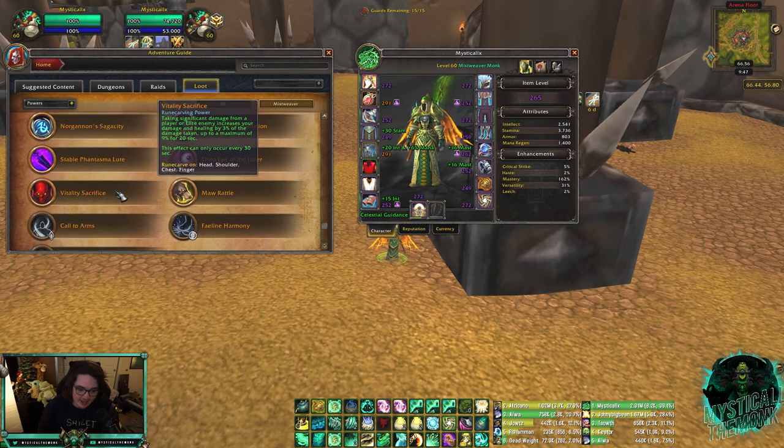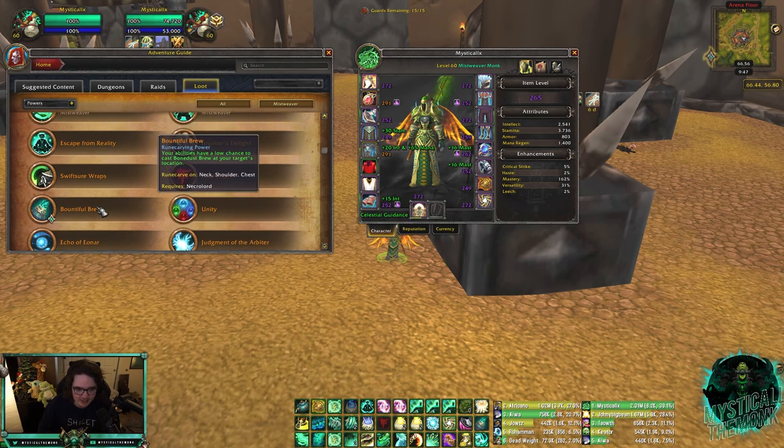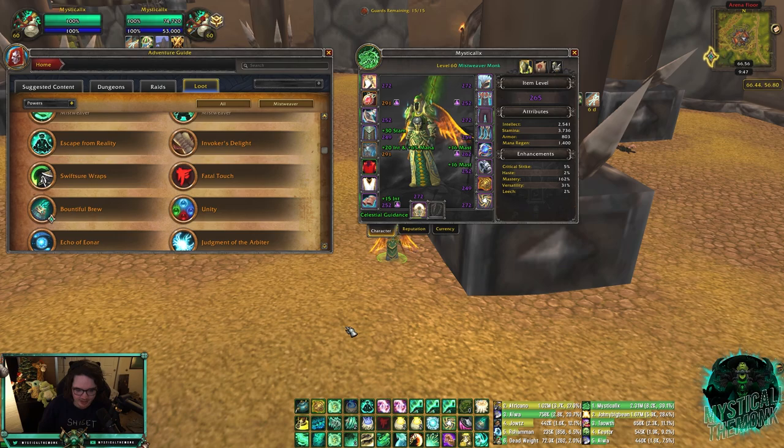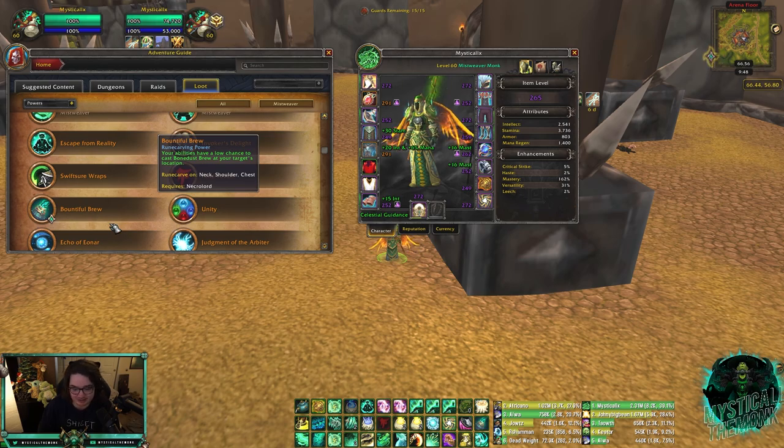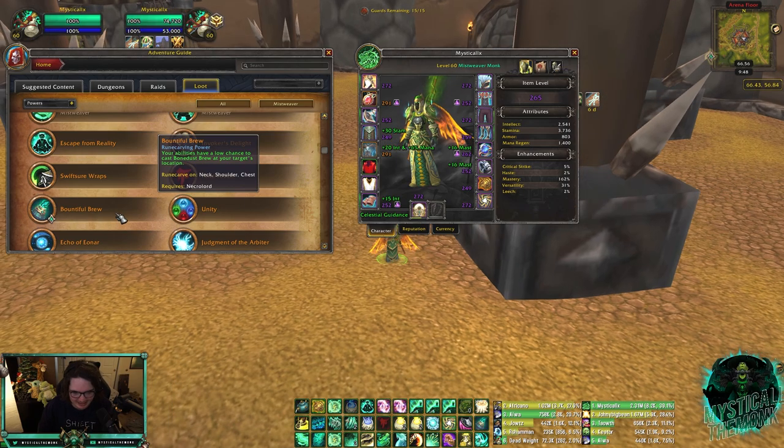The Necrolord covenant legendary is Bountiful Brew, which gives your spells a chance to cast Bonus Brew on your target — roughly 1.5 times per minute. Combined with your regular Bonus Brew, you basically have it active 75-80% of the time. I honestly think Bountiful Brew is your second best legendary anyway, so being Necrolord is amazing. This is why you want to be Necrolord.